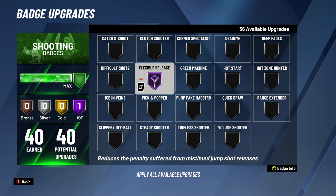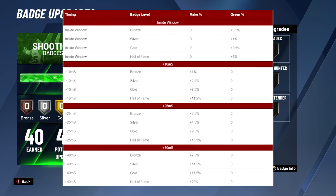Here are some stats about Flexible Release. Inside window basically means a full bar, and 10, 25, and 40 milliseconds is how far away you are from a full bar. Looking at the individual stats — whether this badge is on bronze, silver, gold, or hall of fame — you would have to be shooting earlies or lates for this badge to have a good effect. And the effect isn't worth one to four badge upgrades, so this badge really isn't worth your upgrades unless you have really bad or inconsistent internet.